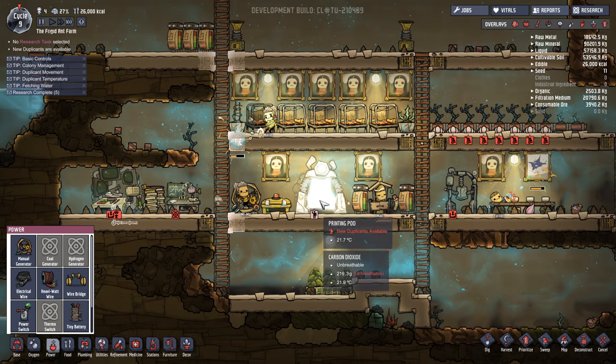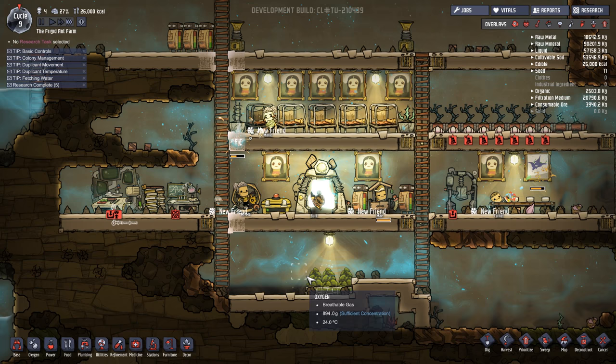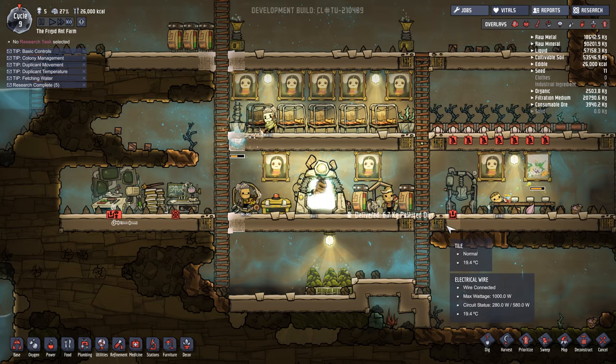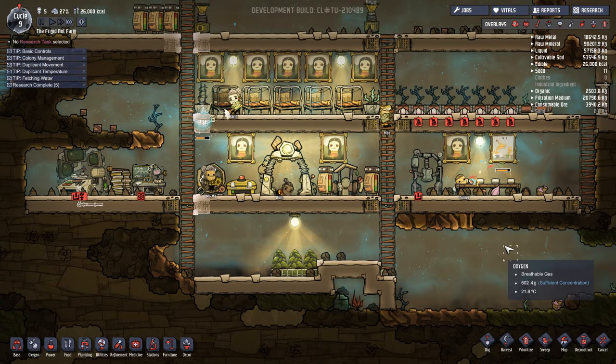We have a new duplicate available to us. Bert — a scientist, small bladder, destructive, naturally robust, quick learner. Not bad. I actually wouldn't mind getting another research person so I can start working through novice and intermediate research pretty quickly. But then we also have Ruby — a runner, very good athletics, tinkering, medicine. A doctor wouldn't be so bad. Scaredy cat cannot fight, gastrophobia cannot cook, which makes her cooking absolutely worthless. And then Nails, who cannot dig, but is just a jack of all trades. I'm going to go with Bert. I think we have enough oxygen and food coming in. He and Marie are the only two that are going to be allowed to do research.